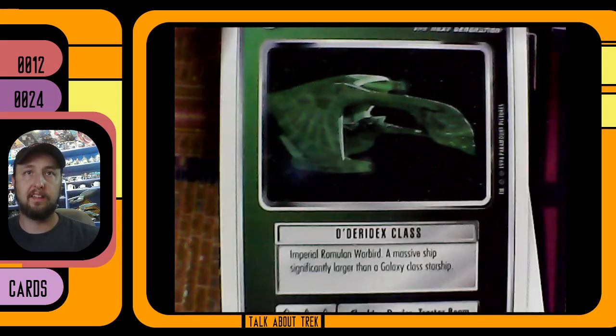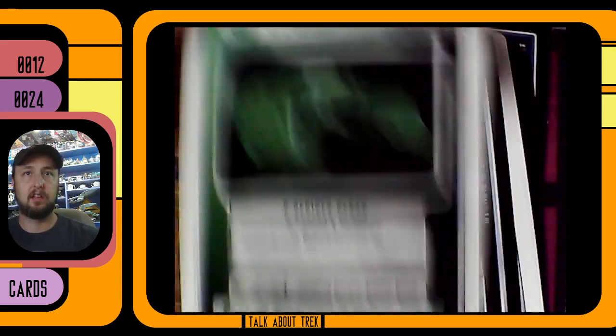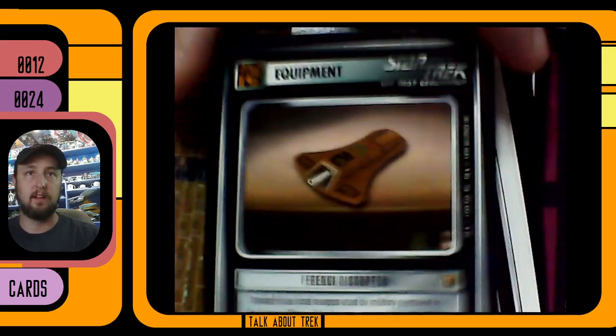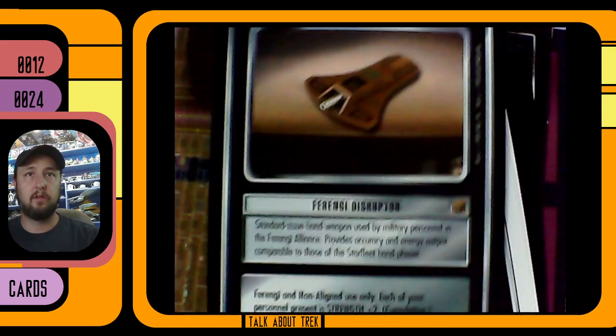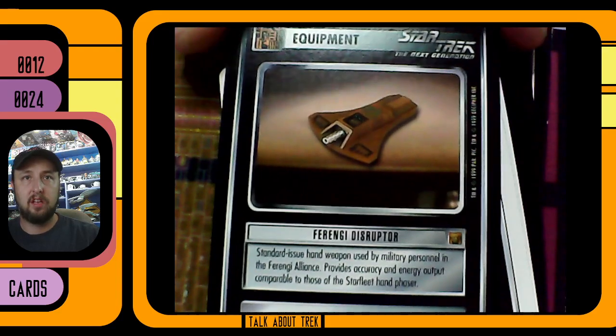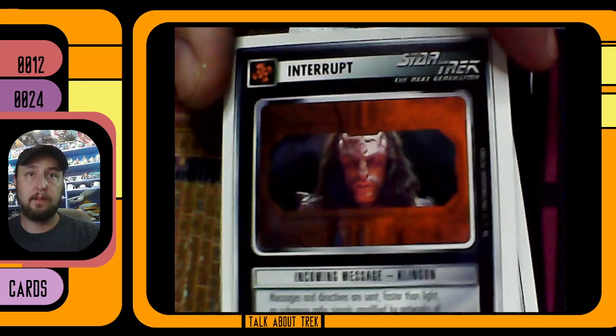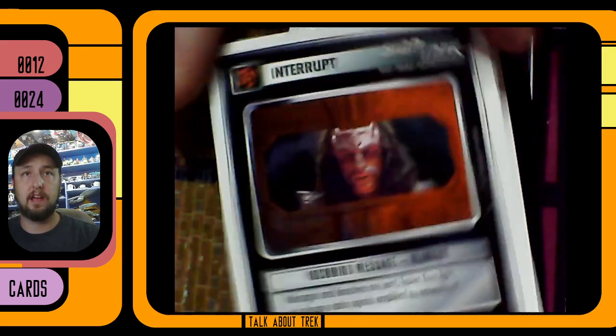Klingon outpost here — there's like the High Council chambers I believe. Beautiful Borbar, look at that. A Ferengi disruptor — I don't think I've ever even got a close look at one of those things. Standard issue Ferengi disruptor.